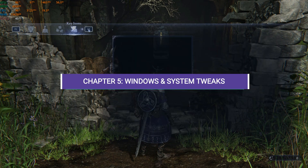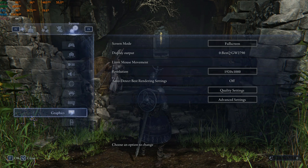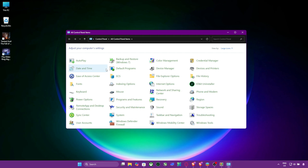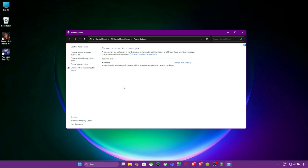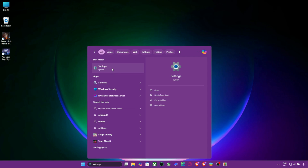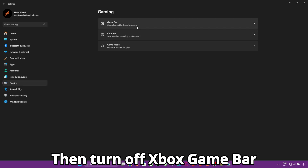Chapter 5: Windows and System Tweaks. 1. Set your power plan to High Performance: Open Control Panel, then Power Options, and set the plan to High Performance. 2. Disable Xbox Game Bar: Go to Settings, then Gaming, then turn off Xbox Game Bar.